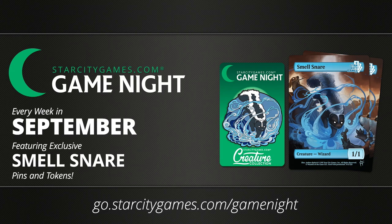Every month we send out a new kit with pins and tokens to the stores that are signed up. Stores can then run Game Night however they want, any day of the week, just to get players into a store on a regular basis for some fun and friendly Magic. This month's pin is Smell Snare. When I saw the token, I actually thought it was something monk-related, but it is not — Smell Snare.